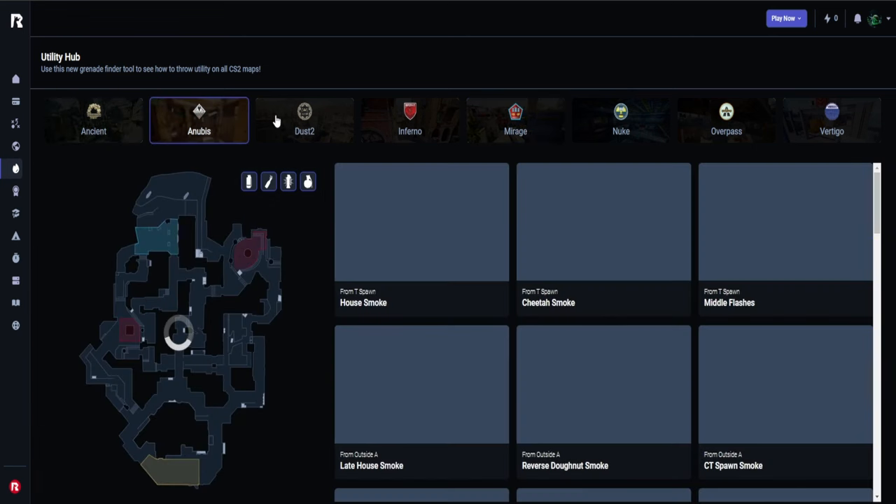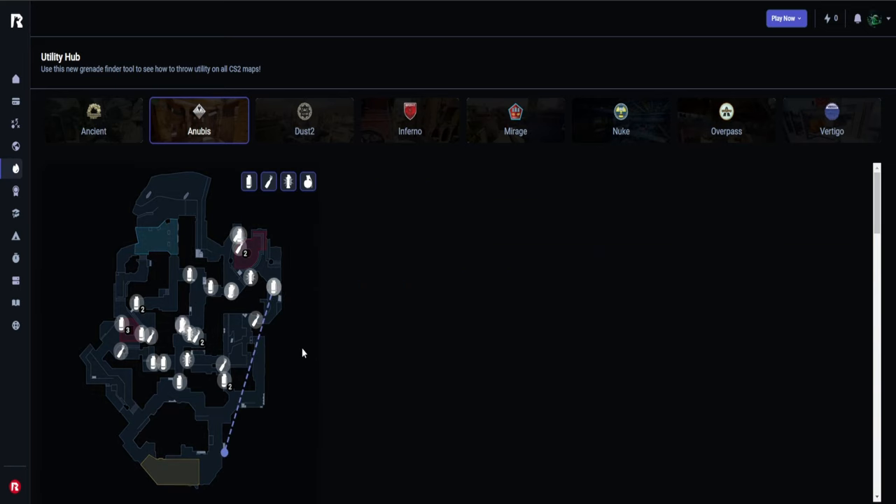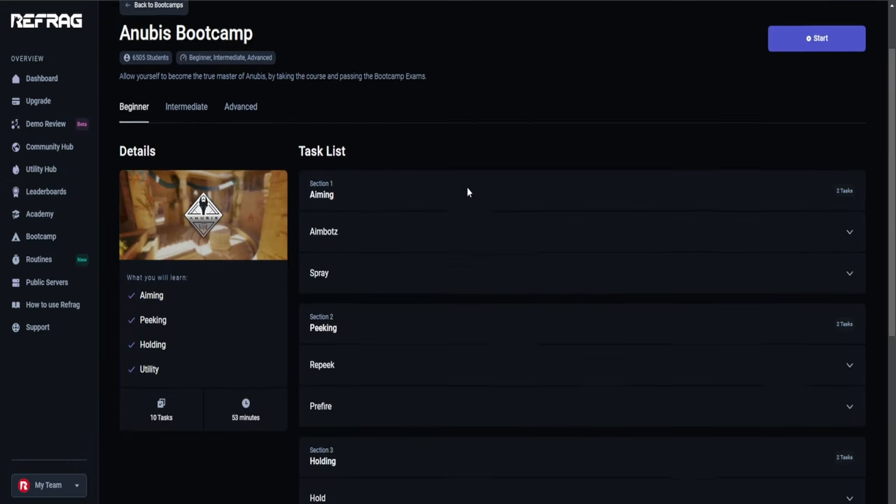Just pick and choose whatever map you want. Choose what smoke you want to do — let's say you go Anubis and you want to smoke off A — and then you have a video showing you the exact lineup and everything. Within a few seconds you can learn any util on any map that you need in that moment.